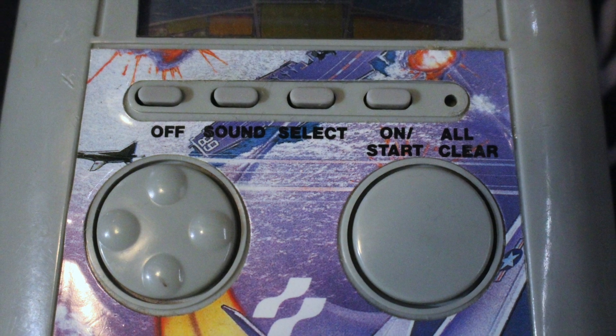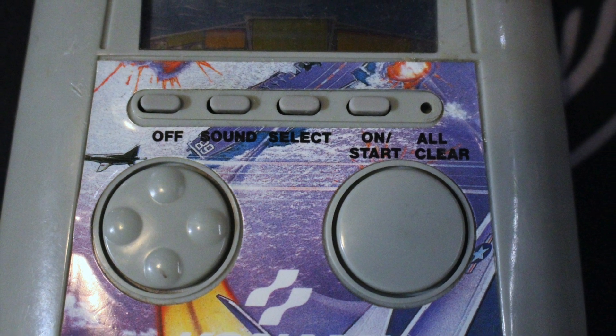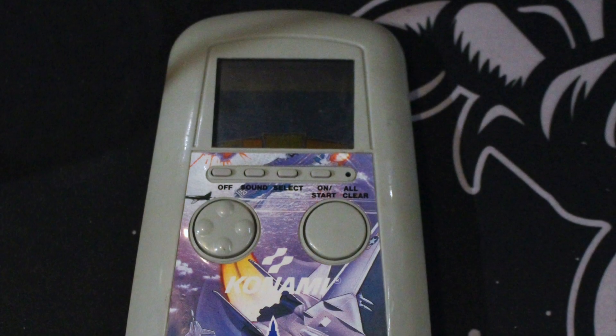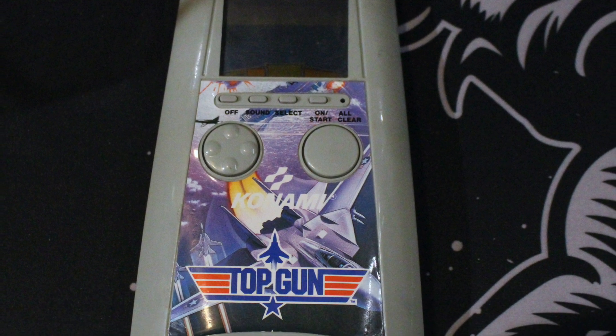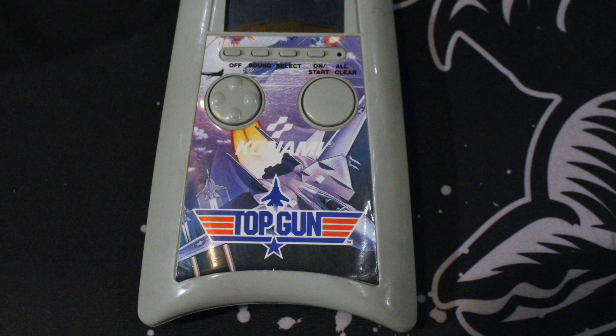With Top Gun, that right-hand button is just a giant circle, and it might as well be labelled fire because it's just for firing your aircraft's guns. It's a very simple system, and in many ways it's the standard way of making these LCD games, but the shape of the system is what sets Konami games apart from the likes of Tiger, Grandstand, and any of the other manufacturers.